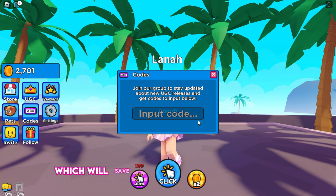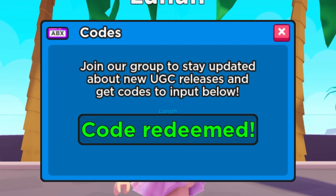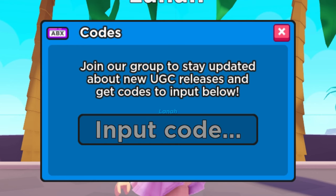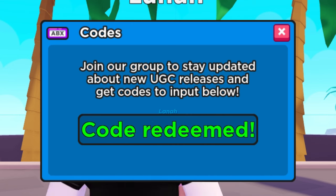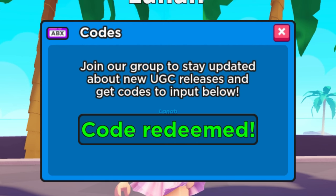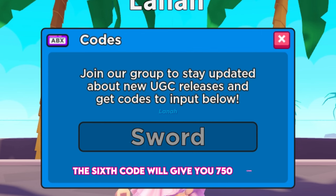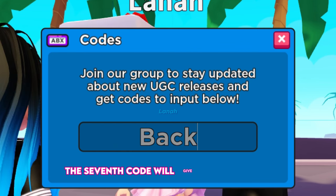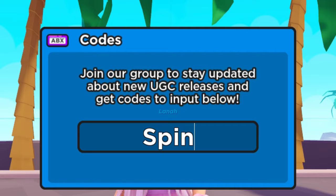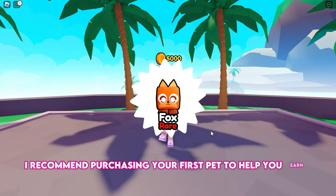Now redeem these codes, which will save you many hours of grinding. The first code will give you 750 coins. The second code will give you 500 coins. The third code will give you an additional 500 coins. The fourth code will give you another 500 coins. The fifth code will give you 500 coins. The sixth code will give you 750 coins. The seventh code will give you 500 coins. The eighth code will give you 500 coins. Once you have 5,000 coins, I recommend purchasing your first pet to help you earn more points every click.